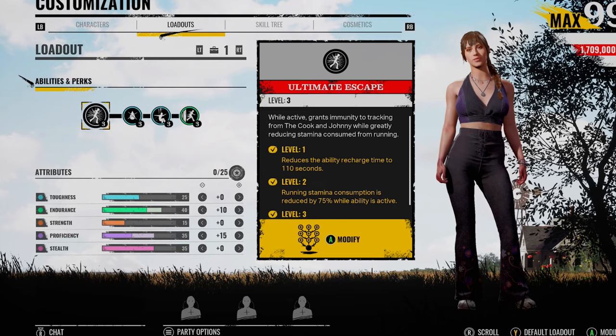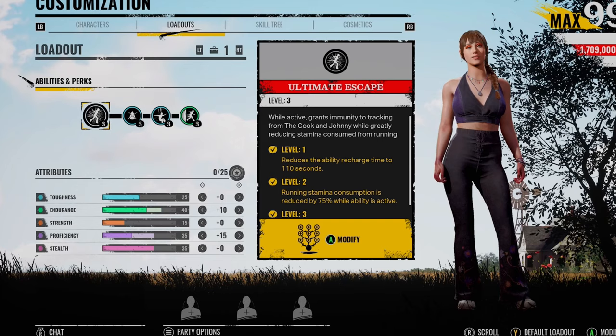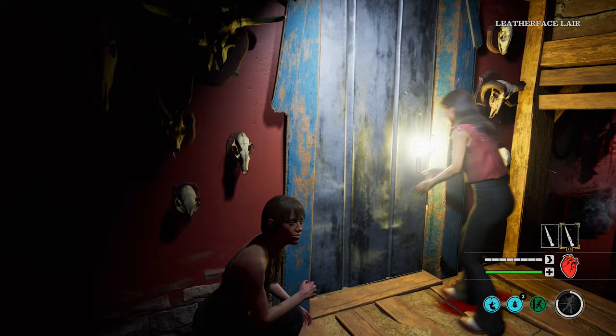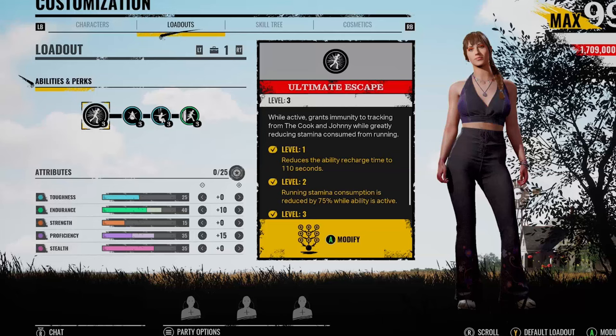Her family proximity range is higher than any other character in the game. For some of you who don't know what this is, you will get a yellow aura around your screen when a family member is close to you. You might be unlocking the basement door and a yellow proximity might go off hinting that a killer is close by, or maybe even behind the door. When the range goes off you get a little bit of a heads up to know that someone's actually coming over in your direction.